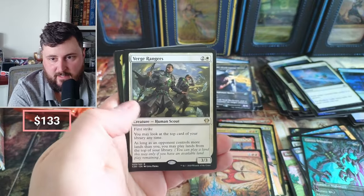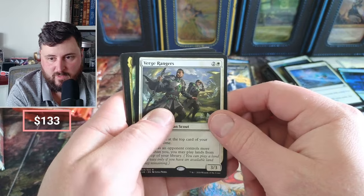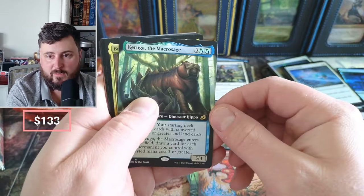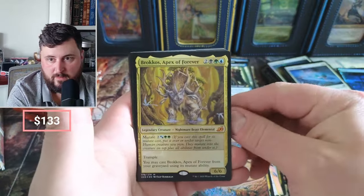Cat Vanish, Scatter, Forest. There it is — the Ranger's top card of your library anytime, as long as your opponent controls more lands than you, you may play lands from the top of your library. Not too bad. The Macro Sage, Apex of Forever — foil.